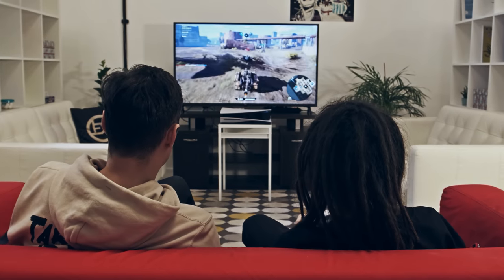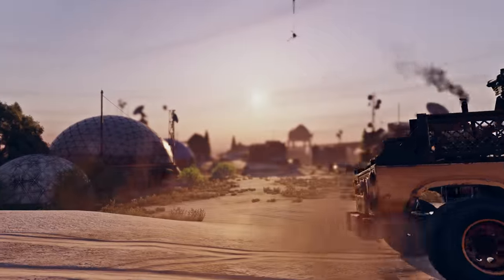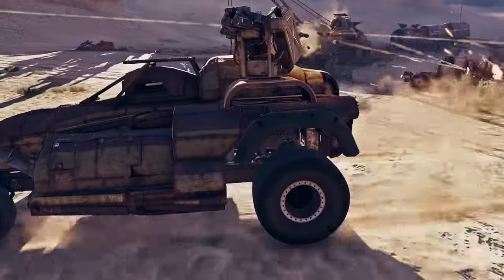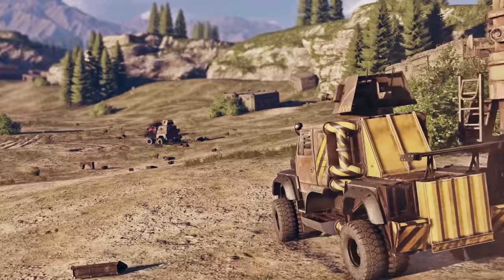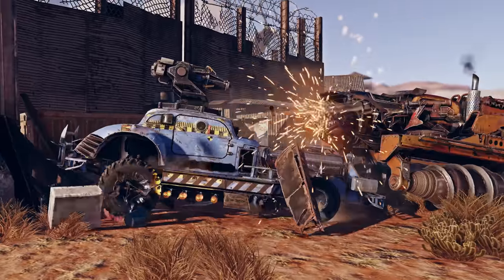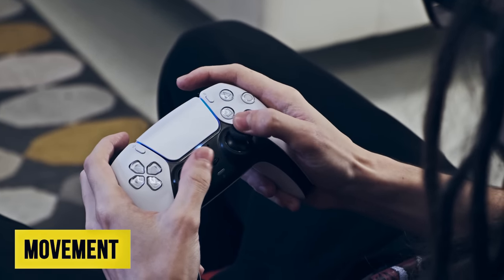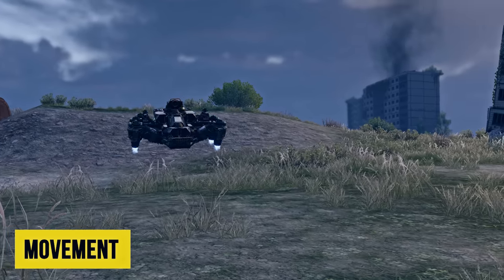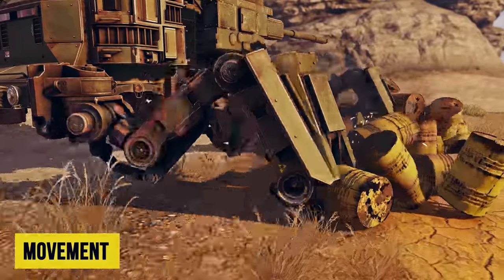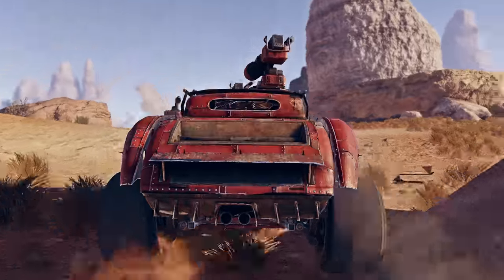Crossout players on PlayStation, meet the new vibration system. It's time for a new kind of experience, as if you were not holding the controller, but rather the steering wheel of your own armored car. We divided the new vibration features into five categories: feedback from movement, shooting, collisions, explosions, and hits. Now the movement of each movement part is accompanied by its own unique effect, which helps to further immerse yourself in the gameplay. Feel the hover floating above the surface, the movement of the spider legs, or the rattling of the augers. The pebbles flying out from under the wheels also add to the overall sense of realism.